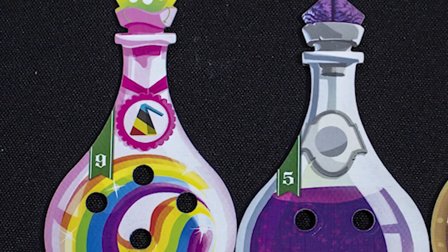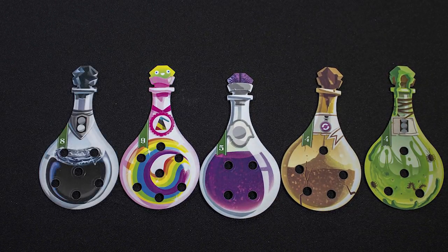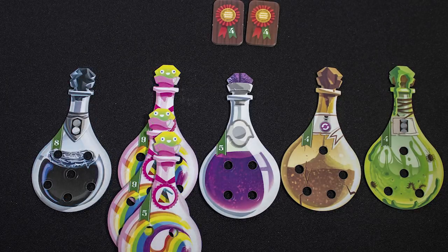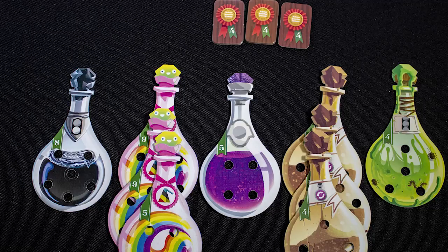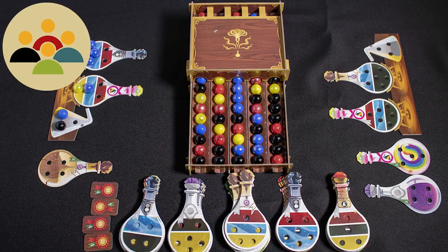You win this game by having the most points at the end of the game. Each potion is worth the victory points shown on them. When you make your fifth different potion type you gain a merit badge with victory points. You also gain a merit badge whenever you complete a third potion of the same type. The game ends when the merit badges run out.